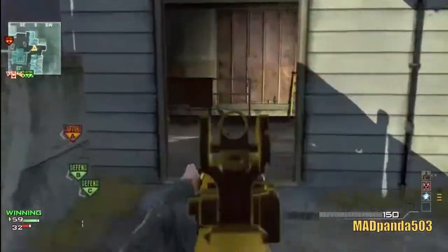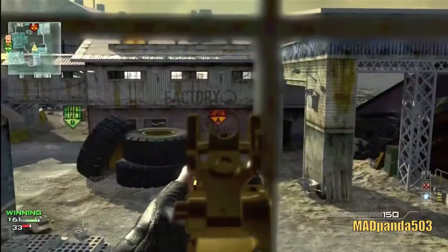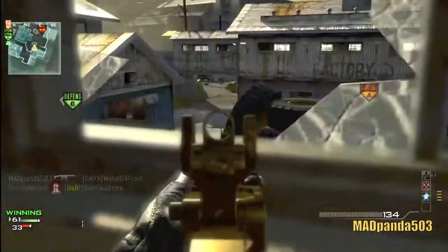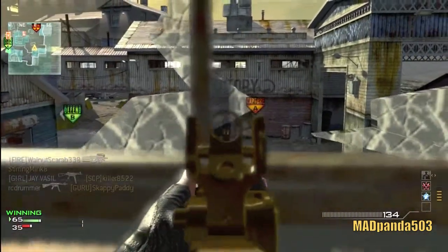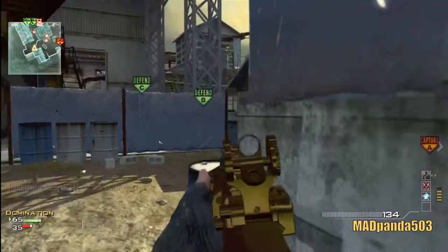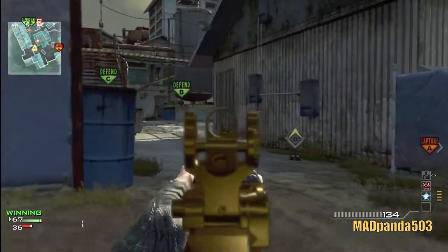I'm not going to talk about how to play this map because I'm going to reference you to my very first MOAB video on YouTube — a P90 MOAB on Carbon — where I explained throughout that whole video how to get a MOAB on this map. Very basically, you want to leave the enemy at sea on the left-hand side, where I am right now. Stay on this side, back and forth — I call this the covered side, the safest side.